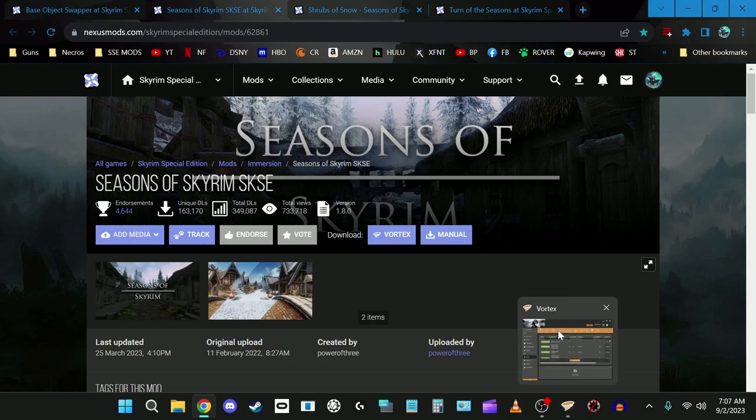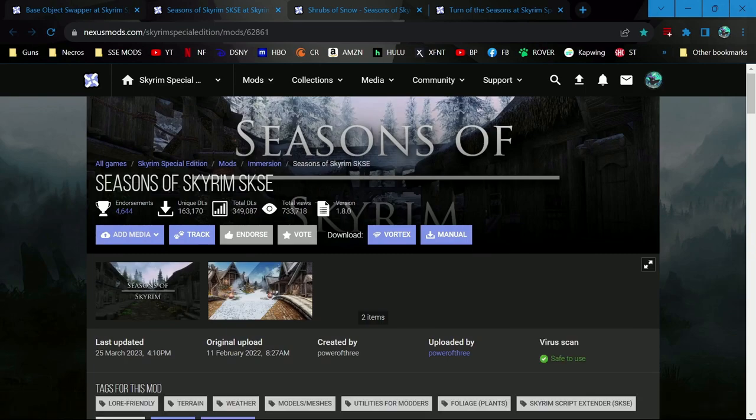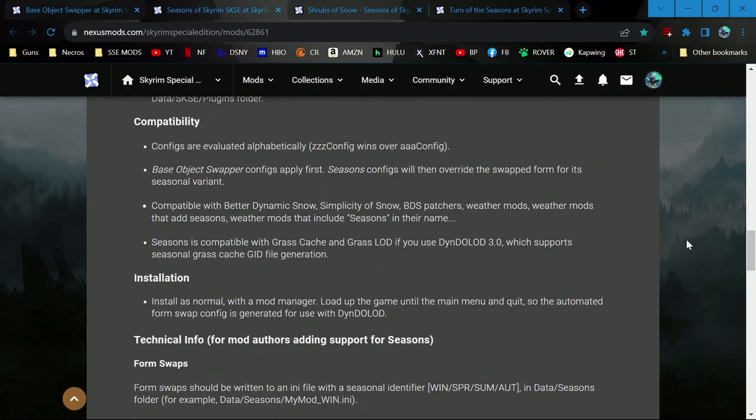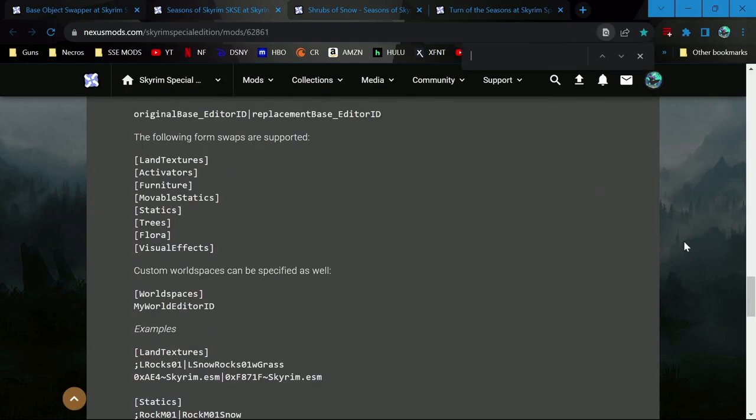This is what I was trying to do. These have 'seasons' in the title, and as I said in the last video, for some reason I couldn't find them when I was trying to find winter stuff before. I think it's because I was looking for snow accumulation, and neither of these pages have the word 'accumulation' on them.